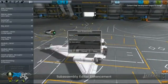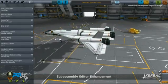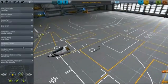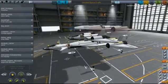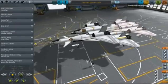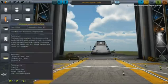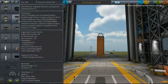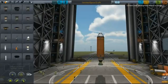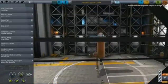Another interesting thing is that subassemblies let you bridge the space plane hangar — which we're seeing right now — with the vehicle assembly building. Say you've built a shuttle-like aircraft in the space plane hangar that you've already tested and know it works, and you want to launch it coupled to a rocket. You can move over to the vehicle assembly building, build the rocket there, and then bring in the shuttle you built before and attach it as part of the rocket.